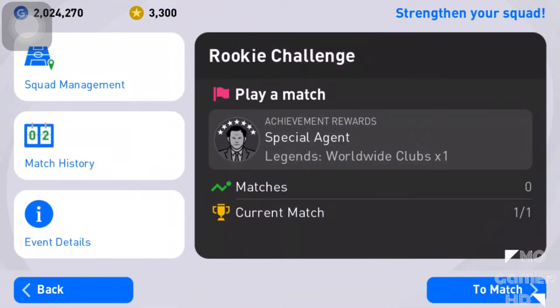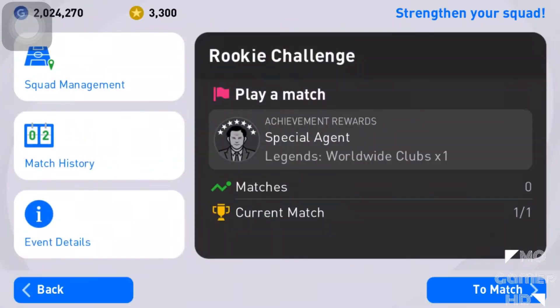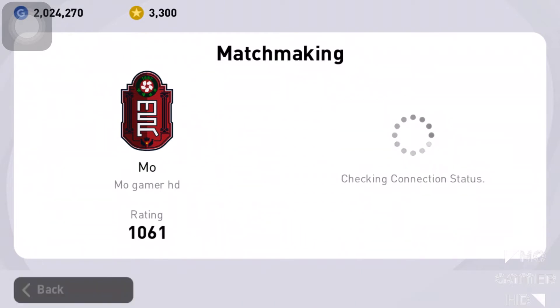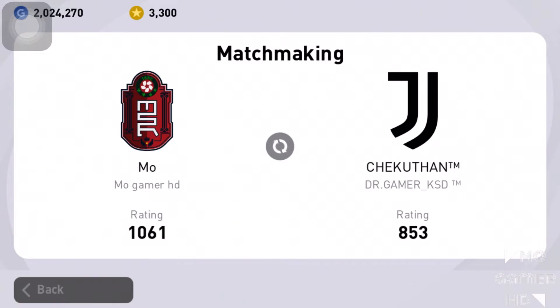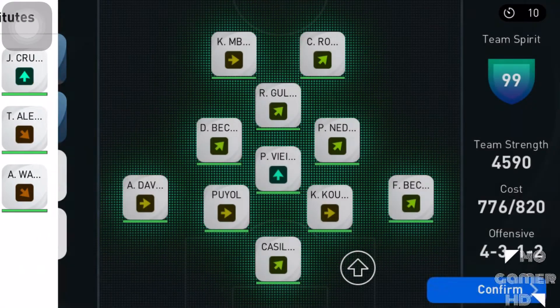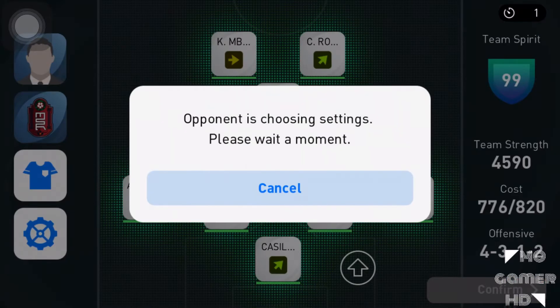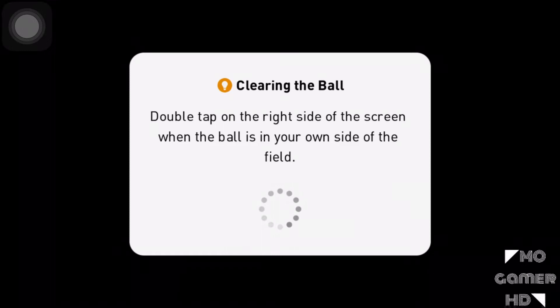The rookie challenge is back. Interestingly, we don't have the preset team — we can choose our own custom team and play with it, which is the best part. Let me check my custom team. Most of my players are in. I'll put Ronaldo up front and start Mbappe too. In the second half I'll release Taurus and Owen — the iconic duo. We have an interesting squad full of legends.